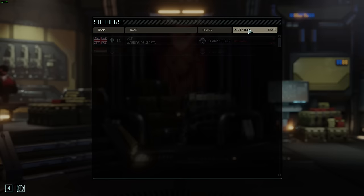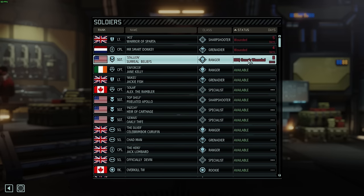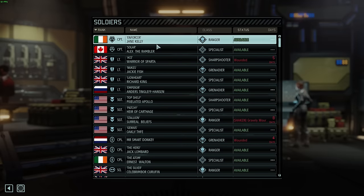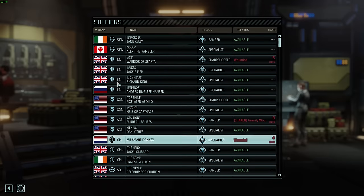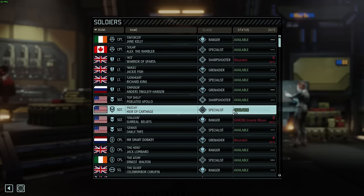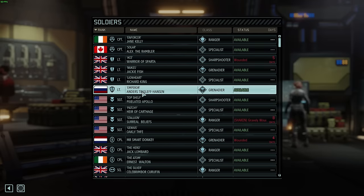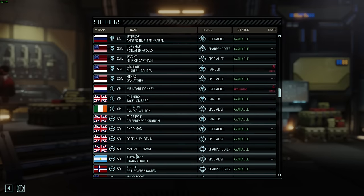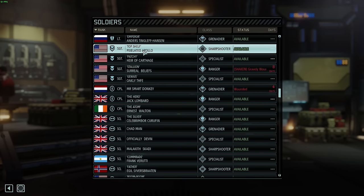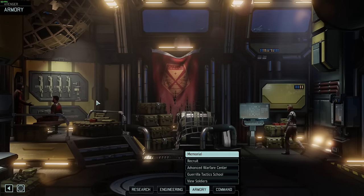Let's take a look at status. We've got Warrior Sparta just wounded — five days, he's fine. Smart Donkey's four days, fine. Eight days for the Stallion Surreal Beliefs — he's shaken though, so we've got to be careful. I was talking about the various squads: A, B, C, probably D squad as well with all these guys coming in. People were saying in the comments that now I've done a black site, it's going to get harder.